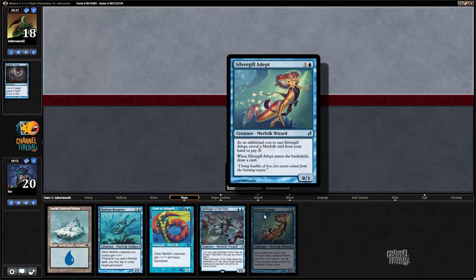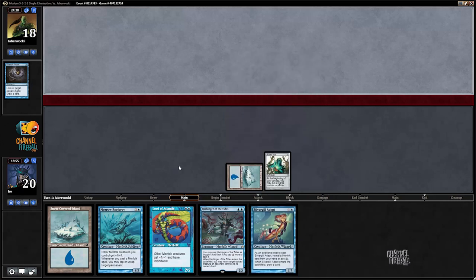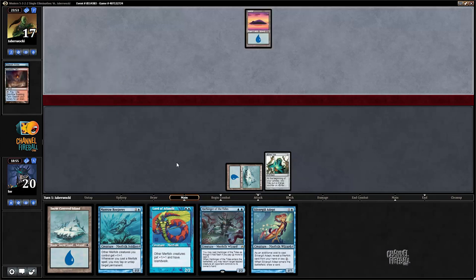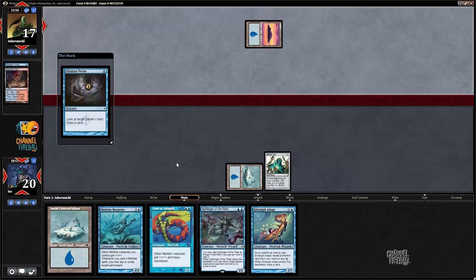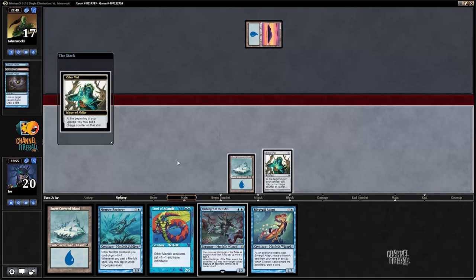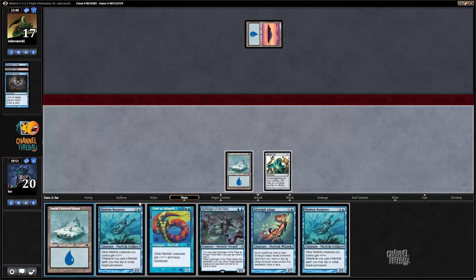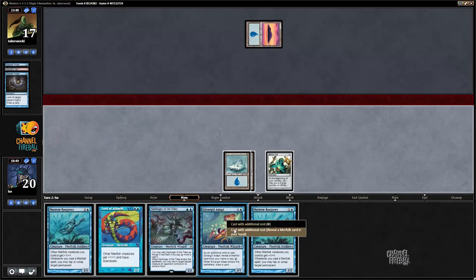It is true that this hand is potentially vulnerable to Bolt-Snapcaster-Bolt, but if I draw no more lands this game I'm going to win it very easily. Steam Vents or a Watery Grave, no island - basic island in the Serum Visions - and they opened with a hardcast Gitaxian Probe. Could be playing against a storm deck I suppose, but the second probe is a little less alluring.